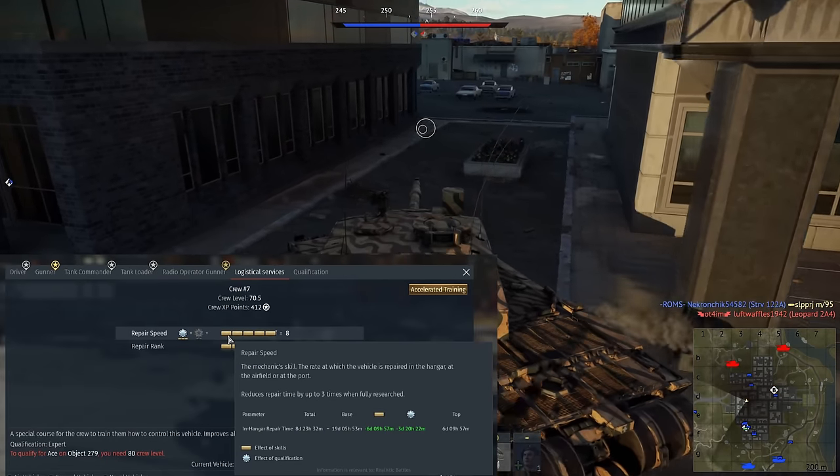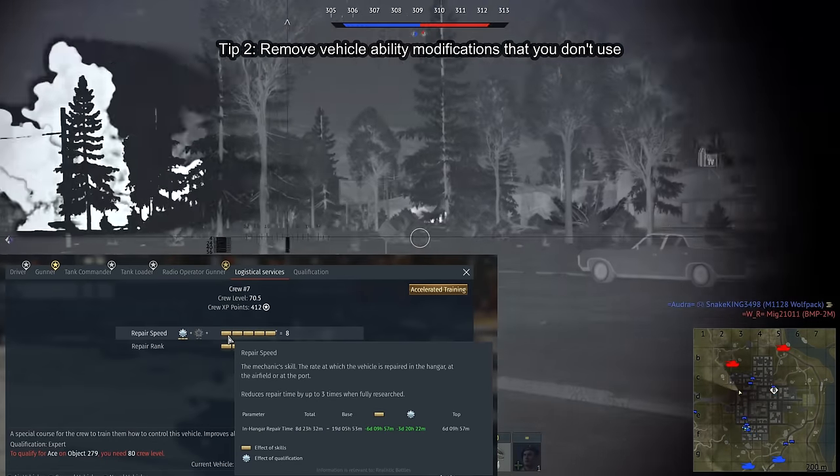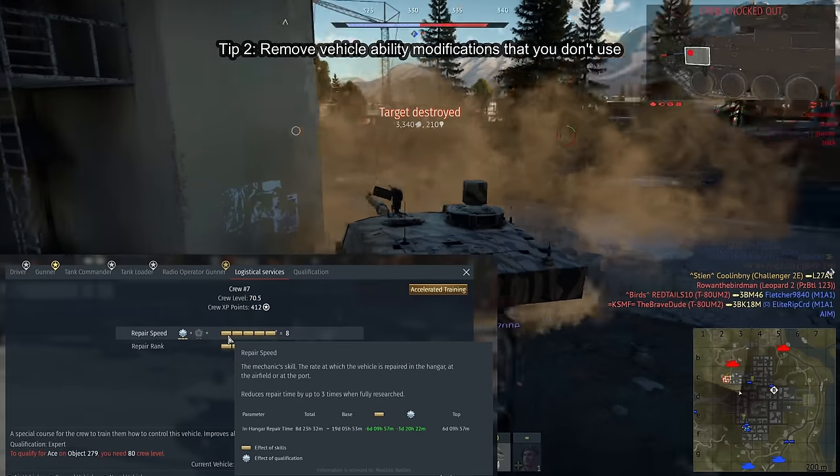You can also put crew skill into the repair speed skill, which will substantially improve your free repair speed for all vehicles on that crew slot.